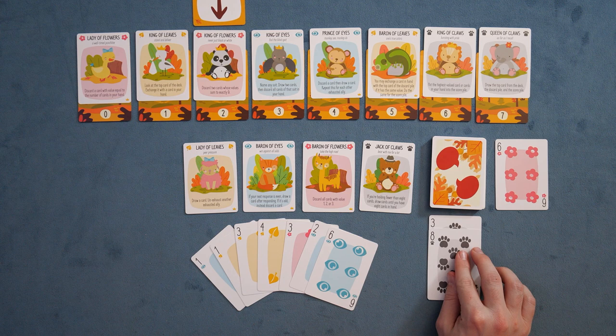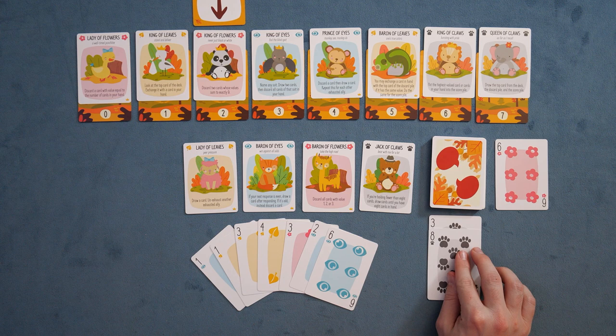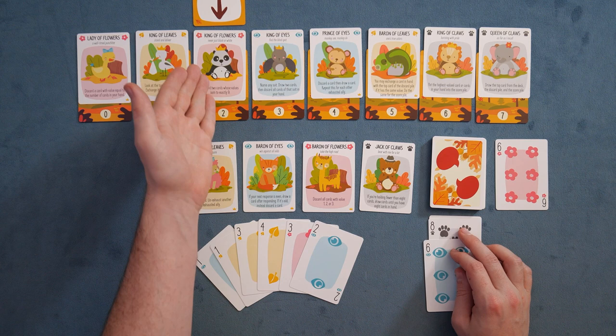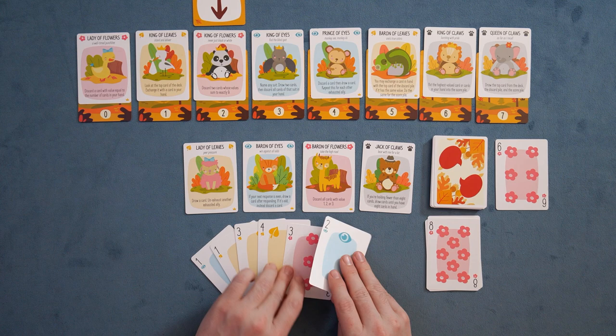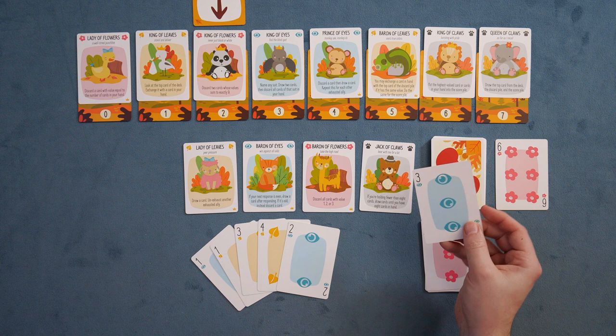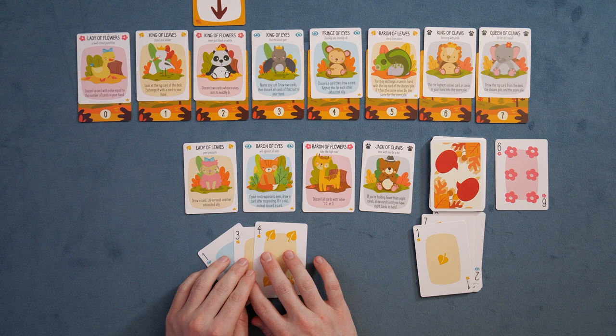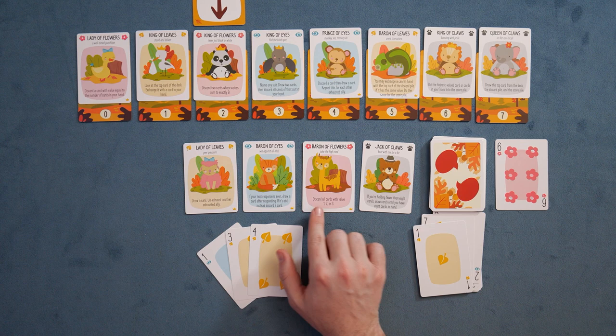We play the next card — we have an eight, we have to break suit again. At this point we're going to intentionally lose with the six, breaking out of suit and not into the leader's color. We do it again — we have to play our three, which means we may not even be able to win one. We haven't talked about the abilities yet. We have a three over here, play our two and lose to it, then a seven — we play our one and lose to that. Draw a card, unexhaust another exhausted ally. If your next response is even, draw a card after responding. Discard all cards with value one, two, or three.